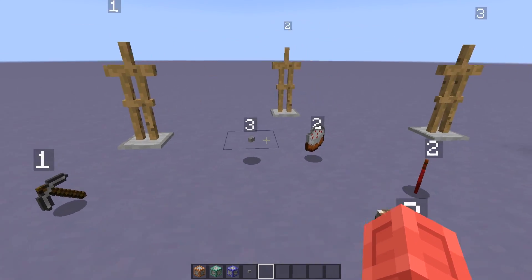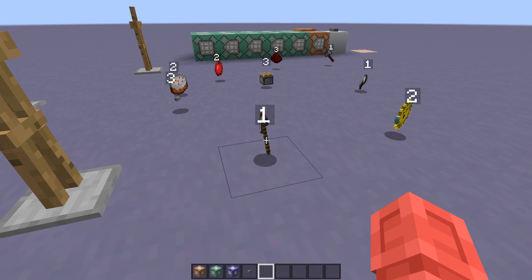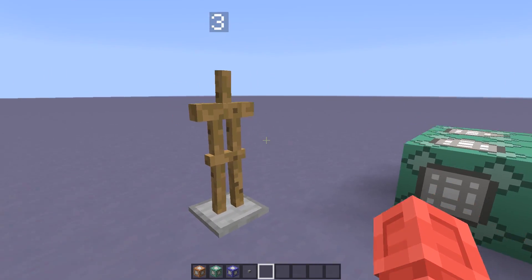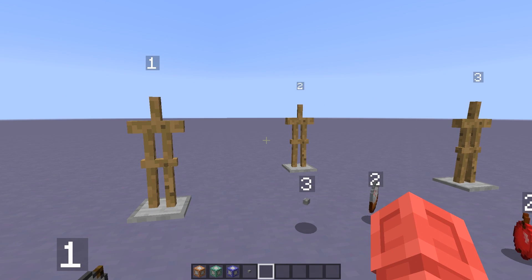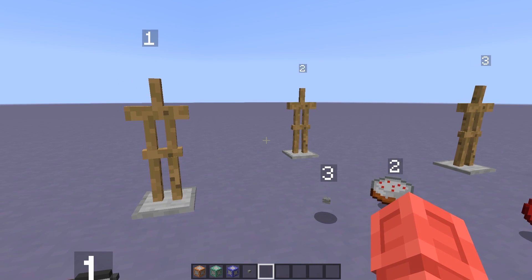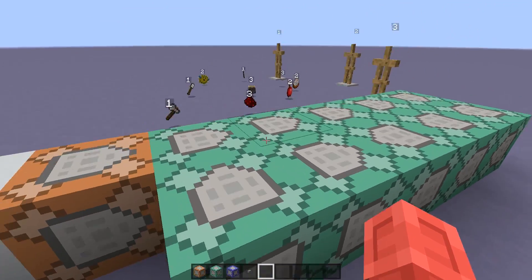In order to know which player owns what items, each player subtracts their own ID score from the IDs of the items on the ground. Player one would subtract one from the item IDs, meaning the items that now have an ID of zero belong to player one. The same applies to players two and three, with them subtracting two or three respectively. This has to be done by only one player at a time — if all players simultaneously subtract their own ID from the item IDs, none of the items will have an ID of zero. That is where this loop comes in.